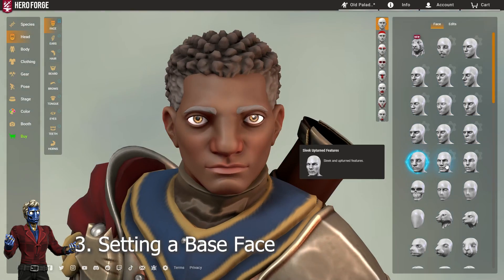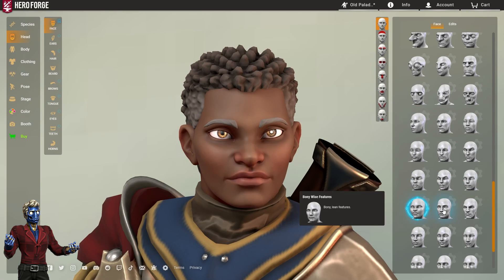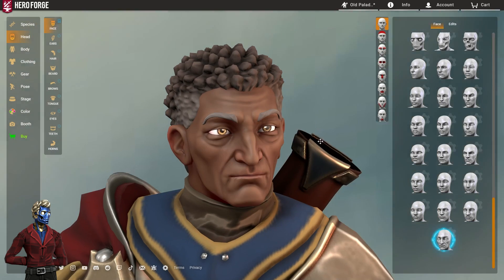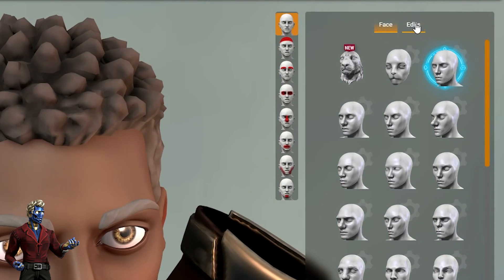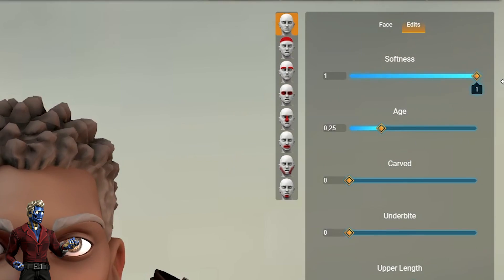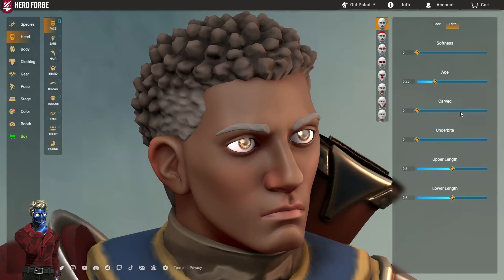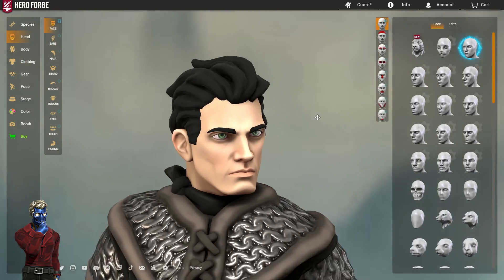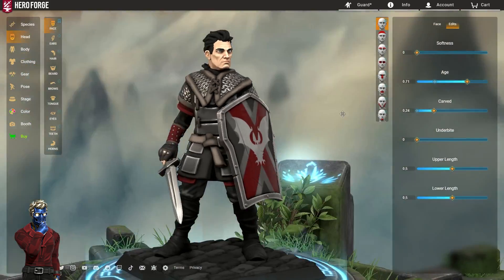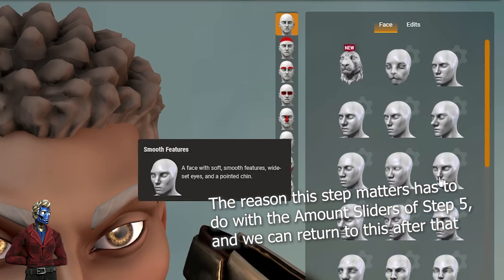Step number three: the base face. You'll want to decide what kind of character and face you want to make — is it old, young, a rookie, a hardened veteran? You'll want a clear idea before you really get going. Go into the main edit section at the top and choose softness, and potentially age as well. However, I recommend you don't actually touch the age option or the carved slider until after you're done — those options are really cool but I'll get to that later. I also heavily recommend keeping the base face as the default Hero Forge heroic features.